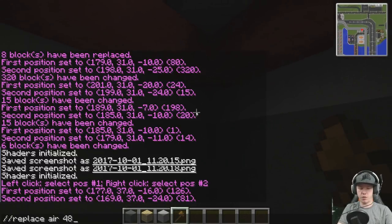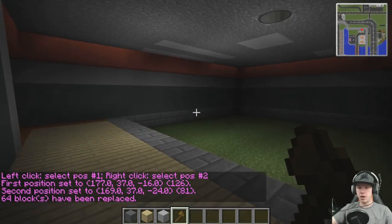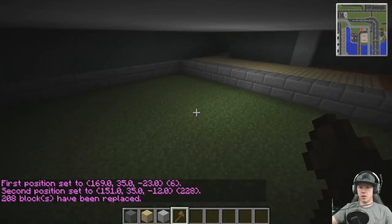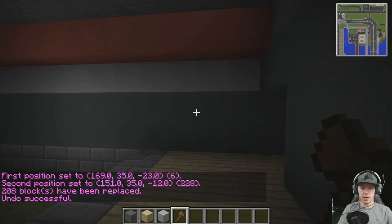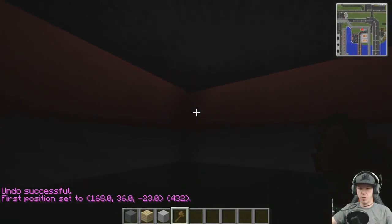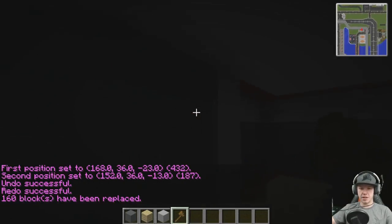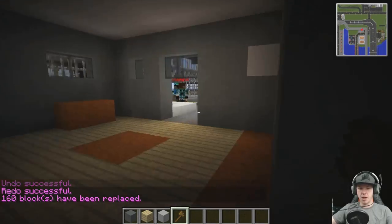Replace air with 48. And I might as well do the same in here as well. Can I do it on this level? Let me just check to see if it looks way too short or not. Feels a little bit short to me. Undo. So I'm going to have to do it on this level and just keep the red going around the sides. Yeah, that feels like a much better height.